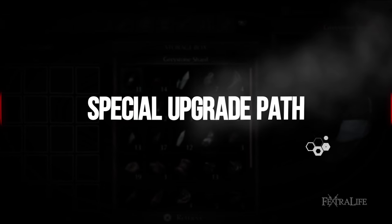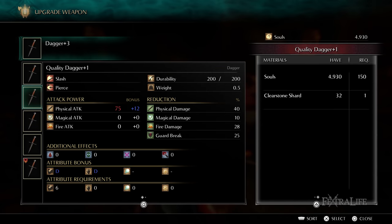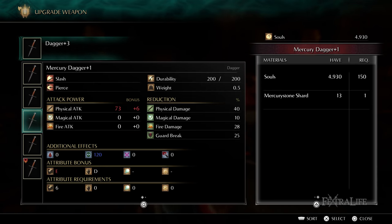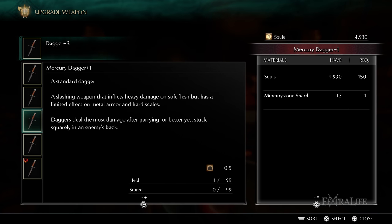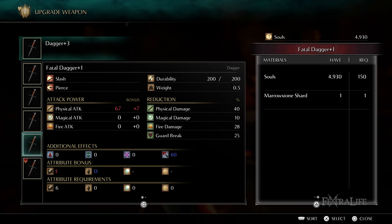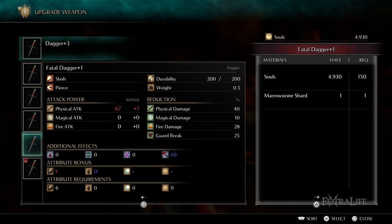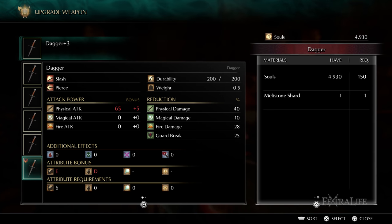The special upgrade paths of Demon's Souls have unique properties that can change the scaling and effects of your weapon. Special upgrades require stones besides Hardstones and Sharpstones, and can only be applied and upgraded by Blacksmith Ed. Special weapons use shards, chunks, and pure stones, and can be upgraded to a maximum of plus 5. Your base weapon may need some basic upgrades before it can be transformed into a special upgrade.